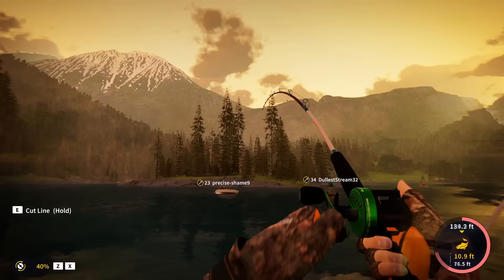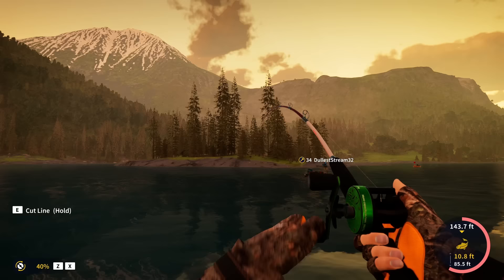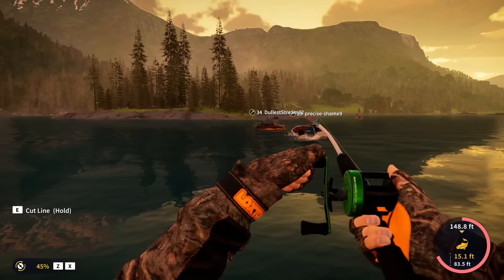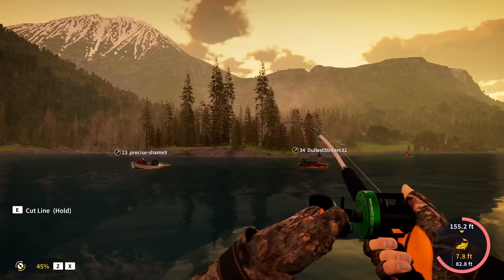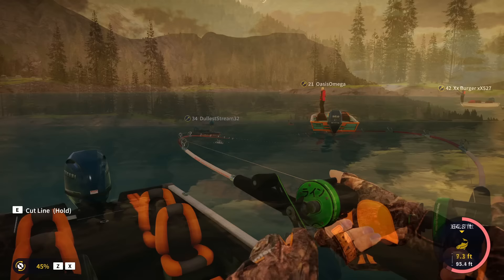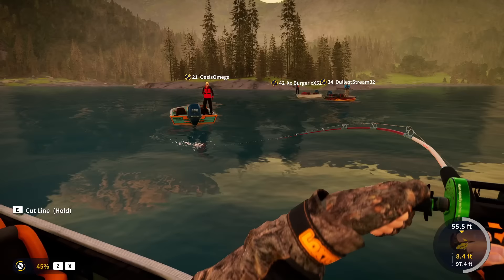We have him to 130 feet. He's still running a little bit. The tension is not as high, so when that happens we can bring that drag percentage up a little more. When you're fighting big fish, that's the way to do it — as you fight, the fish gets tired out and can't put as much tension on the line. Start at low drag and bring it up bit by bit as you see that tension meter going lower. We're into 60 feet now. With braid it does not stretch — when it's ready to break, it just snaps.